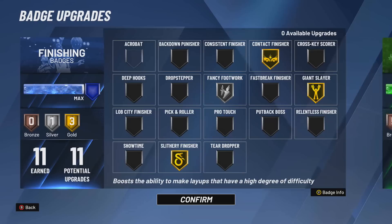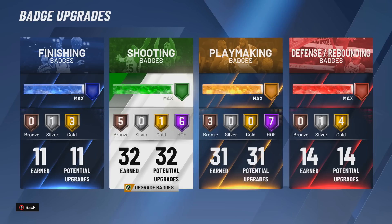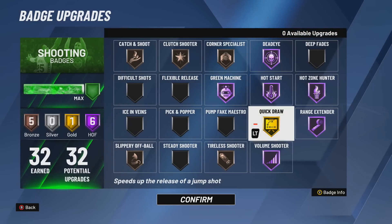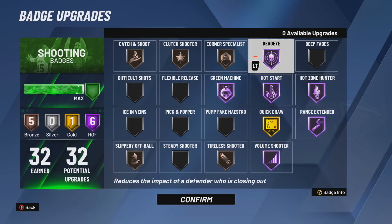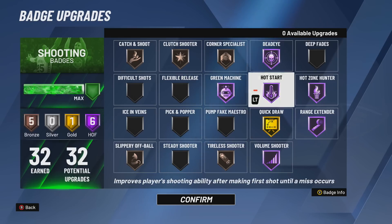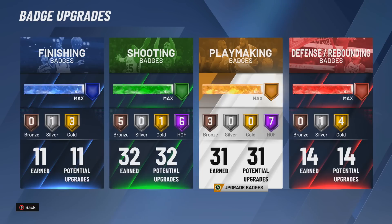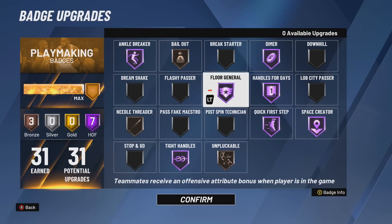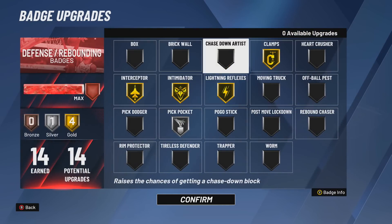This is the big one right here — we have 11 finishing badges. It usually has one if you're not legend. This is the first time your boy BadgePlug has ever got to use Hall of Fame shooting badges in 2K20. I'm using Quickdraw on gold because I'm used to it on my other players. I got Hall of Fame Deadeye, Hall of Fame Hot Zone Hunter, Green Machine, Hot Start. We also have Hall of Fame playmaking badges — 31 of them. For defensive badges, we have 14.